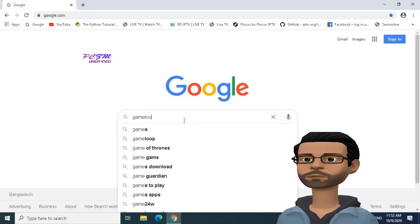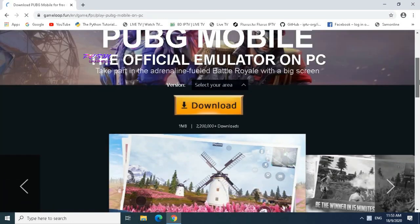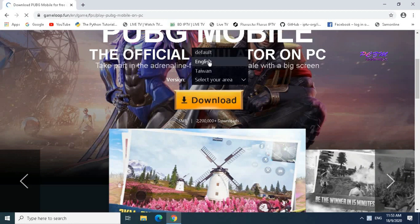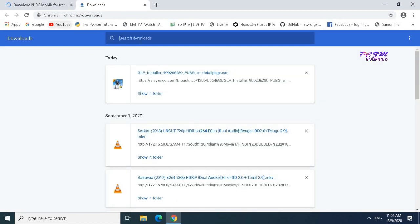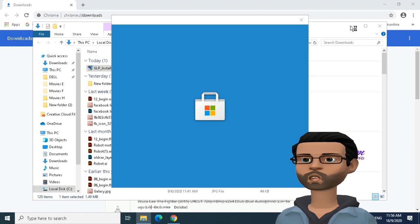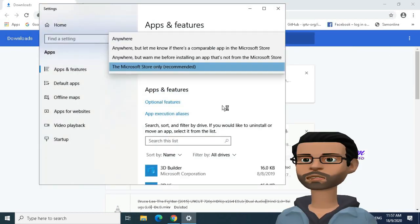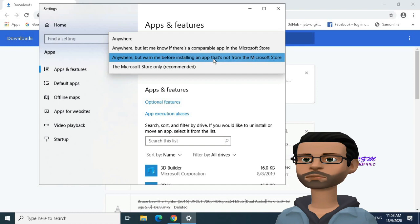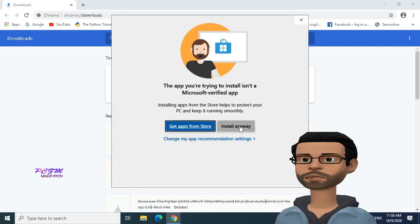First, we will install GameLoop on our PC from its website gameloop.fun. We can download the installer file, then install. As this software is not verified by Microsoft, we will have to change app recommendation settings. I'm selecting the option 'anywhere, but warn me before installing an app that's not from the Microsoft Store.' Now install. Click on 'Install Anyway'.